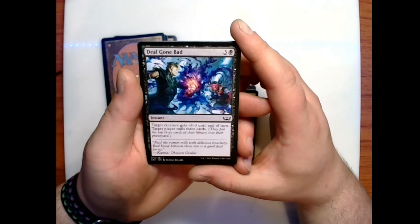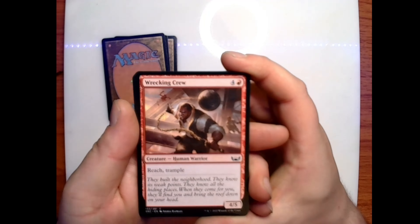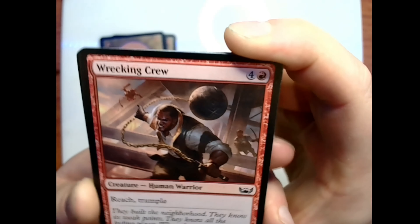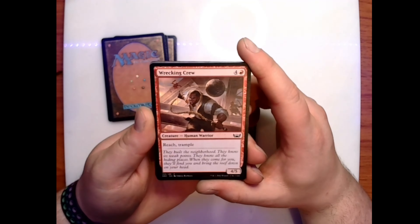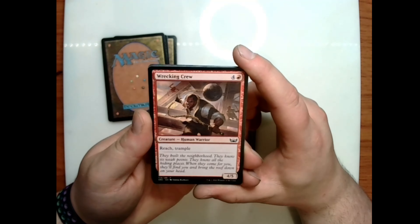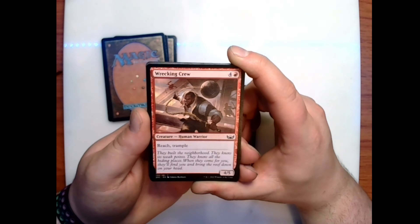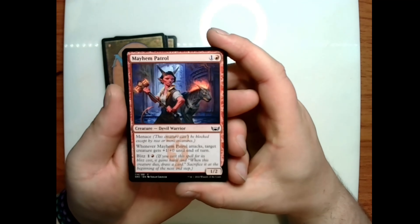Wrecking Crew — looks like a man with a wrecking ball as a mace or flail. Four and a red for a 4/5 human warrior creature with reach and trample. Flavor text: 'They built the neighborhood — they know its weak points, they know all the hiding places. When they come for you, they'll find you and bring the roof down on your head.' We have Mayhem Patrol.